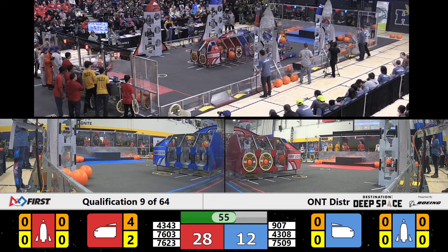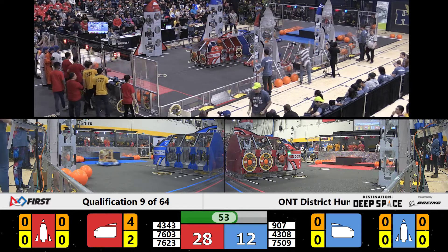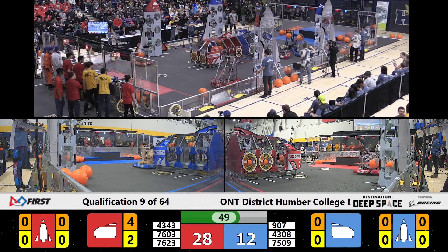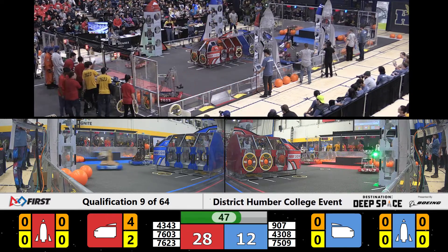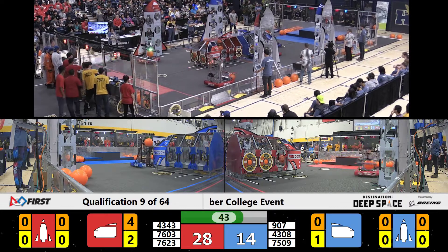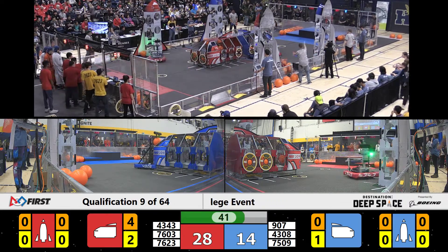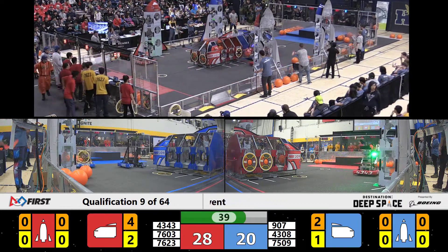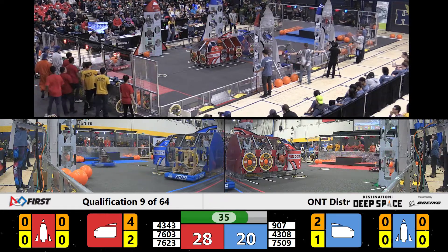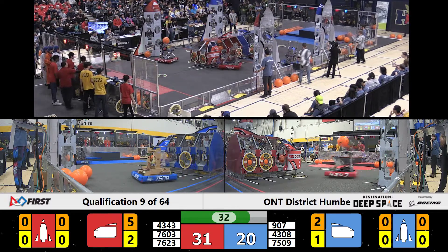Excellent defense being played by Red Alliance there on the Blue Alliance Robot 907 — that's the Cybernauts. The Cybernauts trying to push them around, make sure they can get into some scoring position. Blue Alliance has no cargo secured in their cargo ship and they just add one to that total now, moving their total to 20. Red Alliance leading this match 28-20.